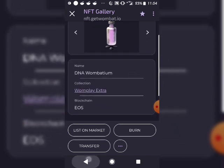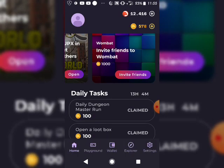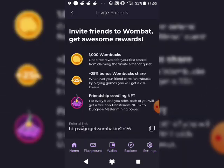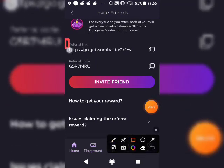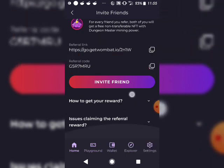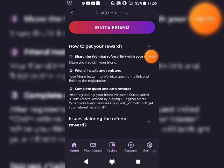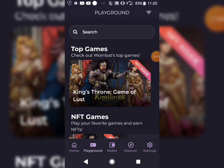As you just saw, I just earned over 1.5 USD just from clicking a button. To earn more, go to the Invite Friends section — this is your referral link and your referral code. Copy it and share it. For every friend you invite you'll be rewarded. Click on 'how to get rewards' — you share, you complete tasks, then you earn.